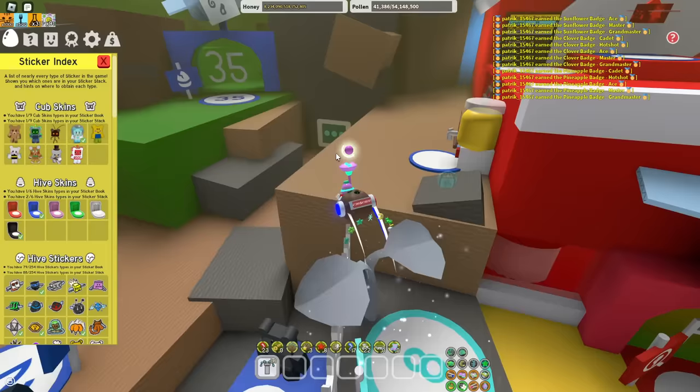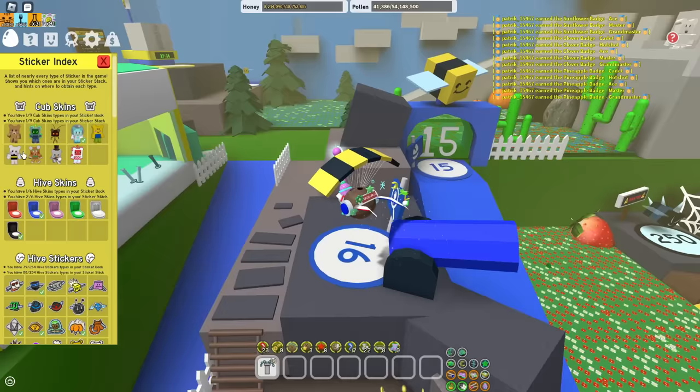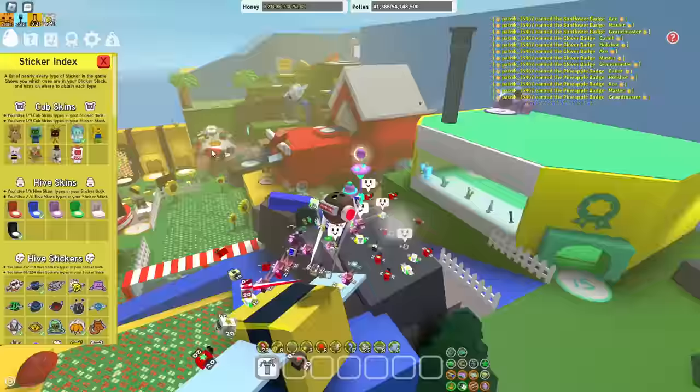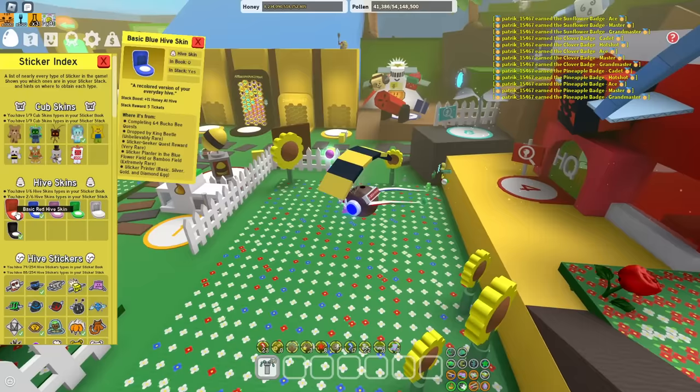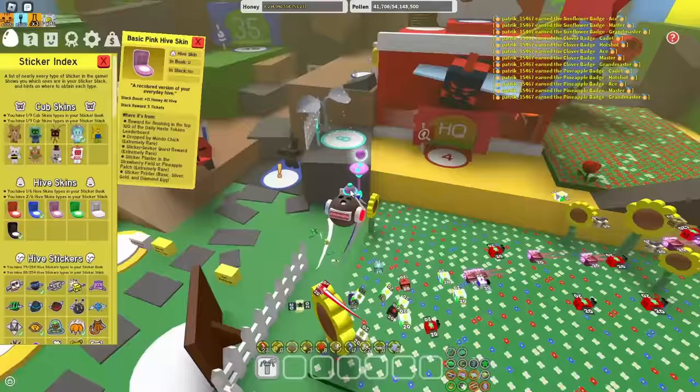So first, let's start off with blue hive. In the cub skins over here, you want to get all of the cub skins and donate them because all of them will help you — and this is for every single hive color, by the way. For hive skins, this is basically all for blue because this is altogether 6% honey at hive, which is crazy OP for blue hive. So you just want to donate all of them as fast as possible.